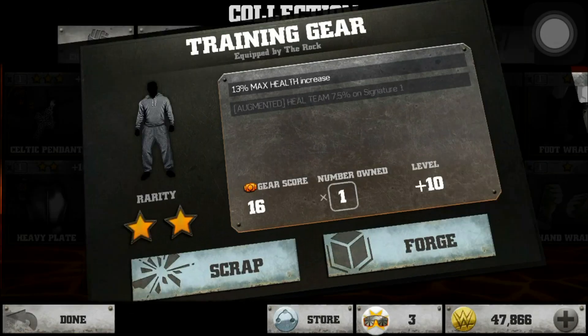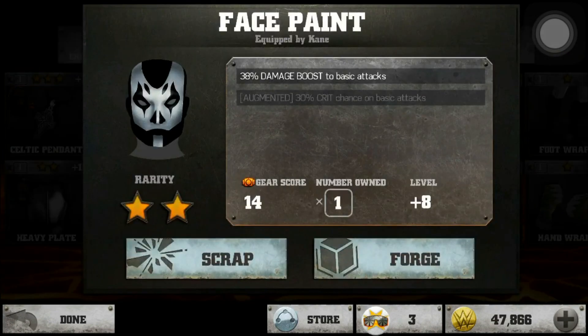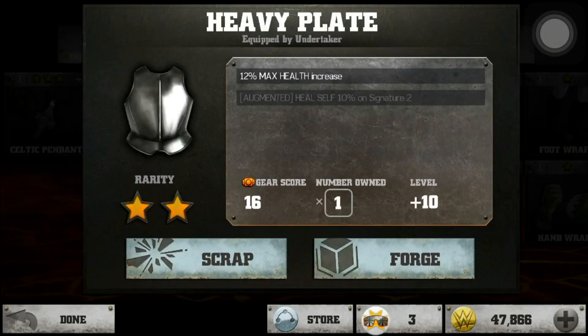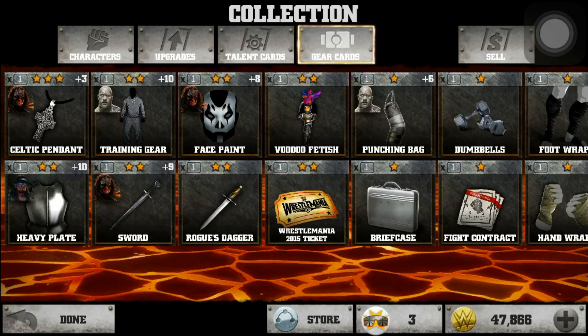This is another one of my good cards — face paint, 38% damage boost. This is also one of my favorites: 29% damage boost. I've also got a health bonus, 12% max health. I have not augmented any of my cards because I haven't had any duplicate three-stars.